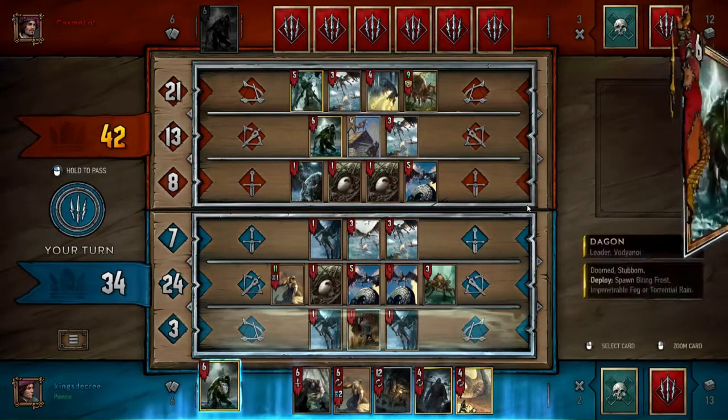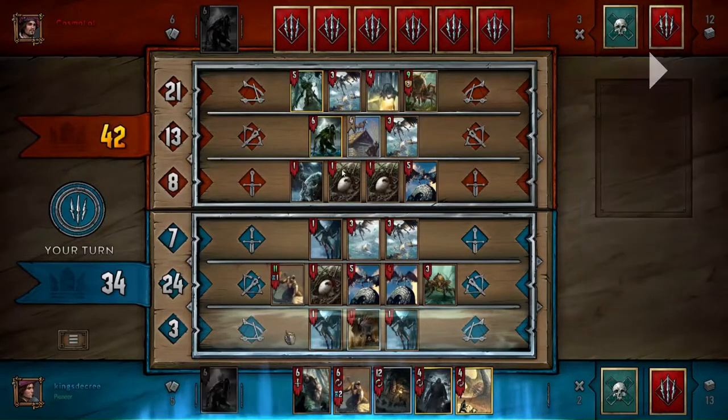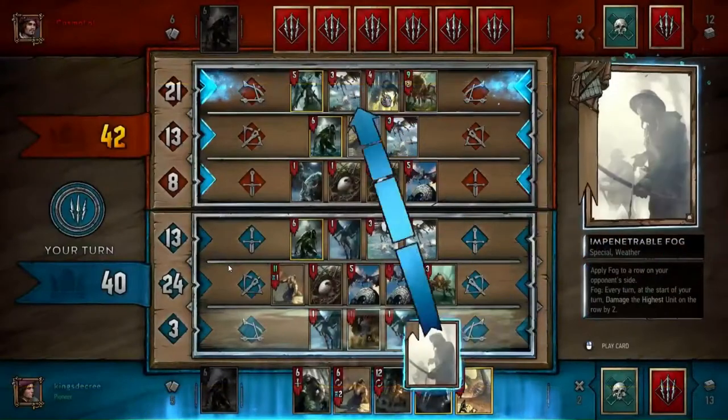I go for the weather. There are actually three options here: fogging the back row, fogging any other row to get immediate value because this fog hits armor first, or going for a Freeze or Rain on the melee row. I think all those options are okay, but since I only have one fog effect right now I opt to use fog to get it out of my deck. If you had a Woodland Spirit in hand you could totally go for Frost or Rain on the melee row just to shut down some of that consume synergy.